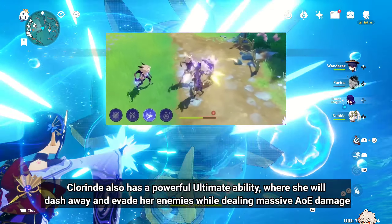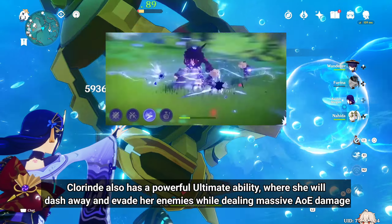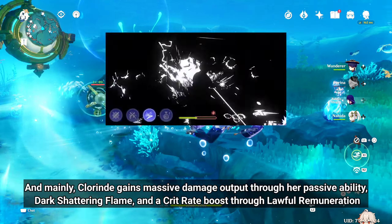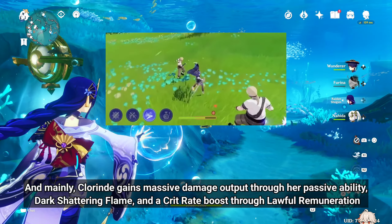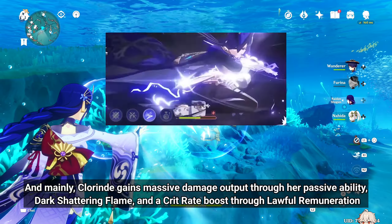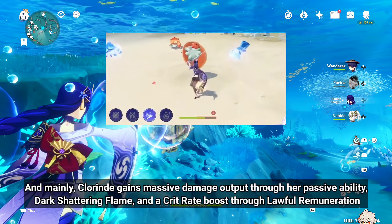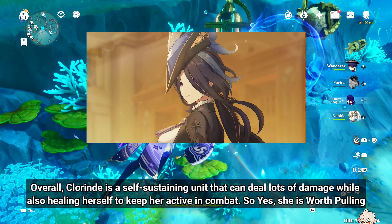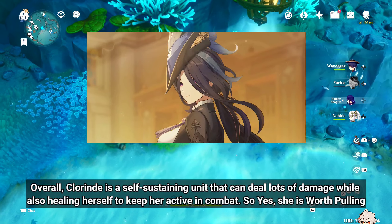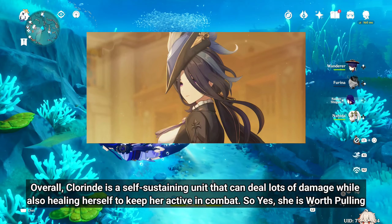Clarind also has a powerful Ultimate ability where she will dash away and evade her enemies while dealing massive AoE damage. Mainly, Clarind gains massive damage output through her passive ability, Dark Shattering Flame, and a crit rate boost through Lawful Remuneration. Overall, Clarind is a self-sustaining unit that can deal lots of damage while also healing herself to keep her active in combat, so yes, she is worth pulling.